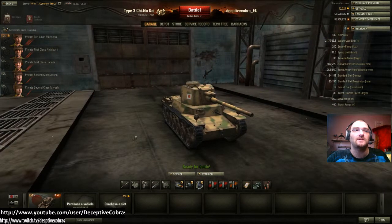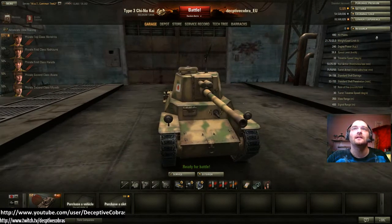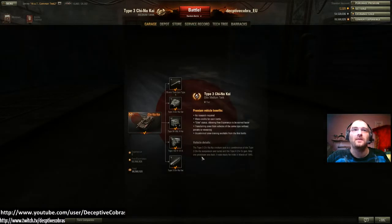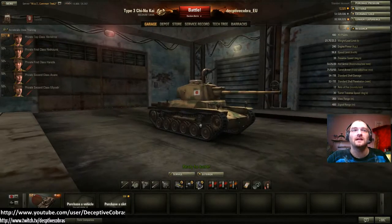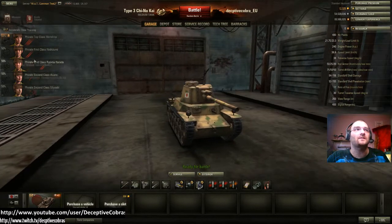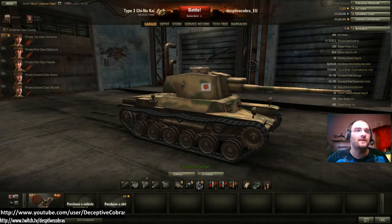Last but not least, there is the Japanese Type 3 Chi-Nu Kai — a medium tank, and again this is a premium so you may get premium matchmaker. It has a 75mm gun with 124mm of average penetration, 155mm with a premium round, 125 average alpha damage, 0.37 accuracy, and a 2.3 second aim time. In my honest opinion, the aim time is what's going to hurt this tank. The crew is still at 50% and I haven't tried playing these tanks yet.